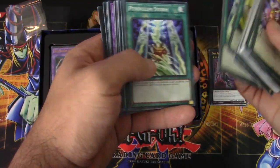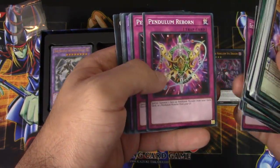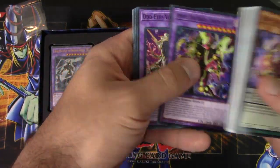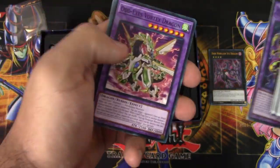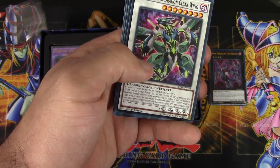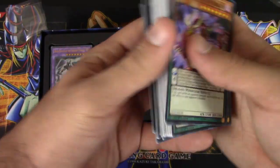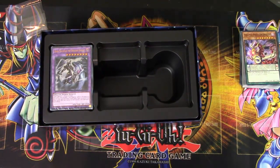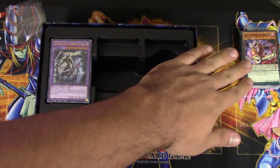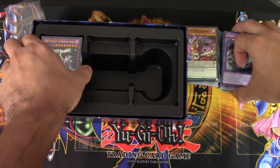Duelist Alliance caught my eye the most as far as reprints go — we just got this as a Secret Rare in Maximum Crisis and now they gave it to us as a common, which is really, really cool. We've got the Pendulum Spells, Pendulum Impenetrable, Storm, Hotter Riches, Terraforming, Echo Oscillation, a couple Pendulum Reborns, Pendulum Switch, the Supreme King Servant Starving Dragon, Odd Eyes Vortex, Performapal Gatling Ghoul, Supreme King Clear Wing Dragon, Odd Eyes Meteor Burst, Supreme King Dark Rebellion, and Odd Eyes Absolute. Really good for the deck with some pretty cool reprints.